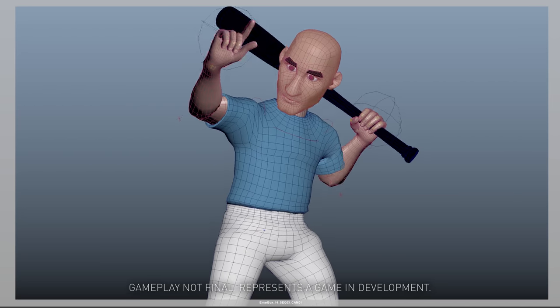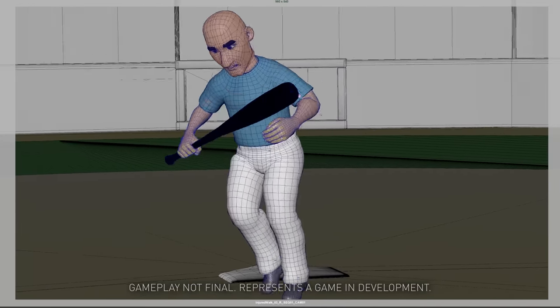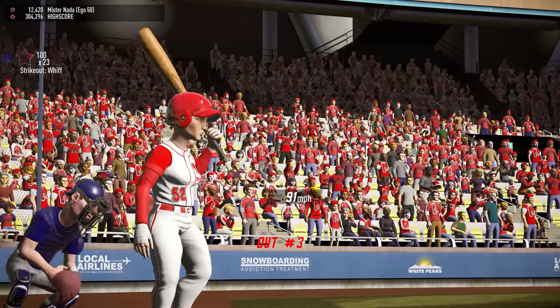Essentially all of our cutscenes have been refreshed — battle walk-ups, bean balls, comebackers, strikeouts, and an all-new season-win cinematic. In most cases, we've also added numerous new variations too.